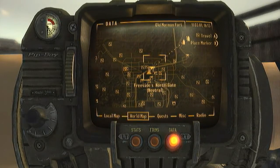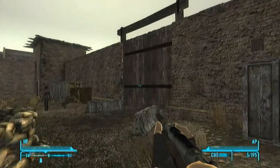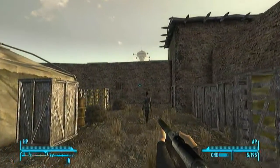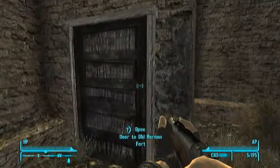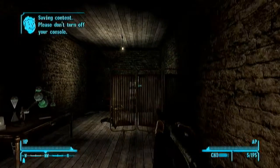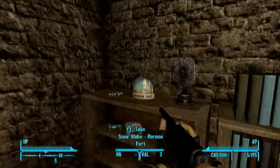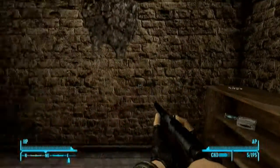Now head over to the Freeside North Gate. You're going to notice this door from the outside — go ahead and head in. When you come in, take an immediate right to this tower door — not that one in the back, that is not the correct one. Go ahead and head in this door right here. In here you're going to find a room with a dresser, and the snow globe will be on it — it's the snow globe Mormon Fort.